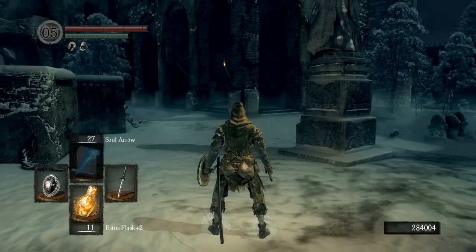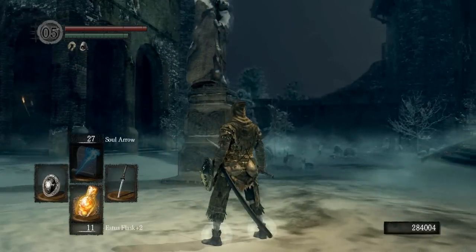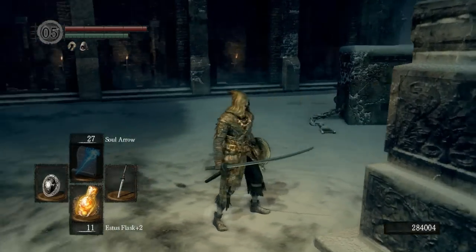So there's some very useful items and this is something that you should not skip. We are in the central area of the Painted World. This is where the phalanx is set up around the statue here.